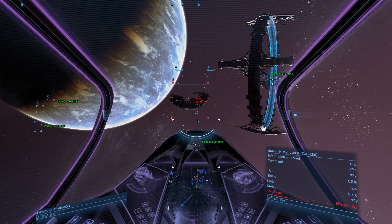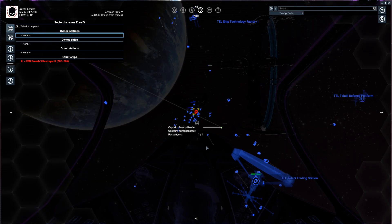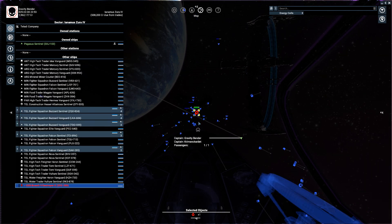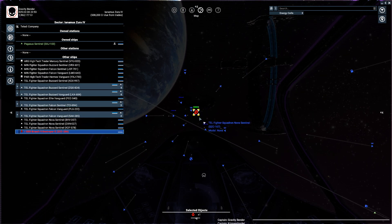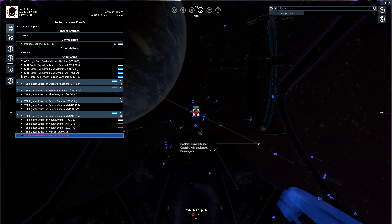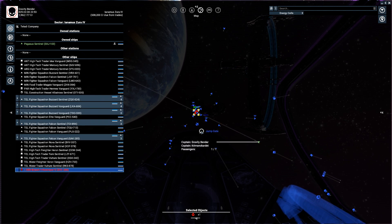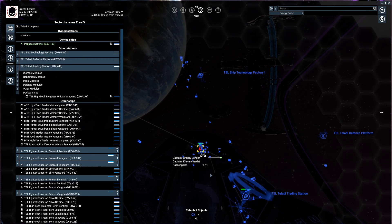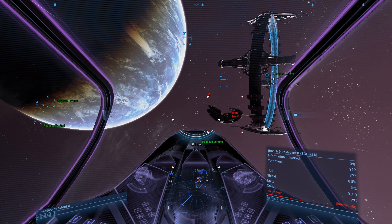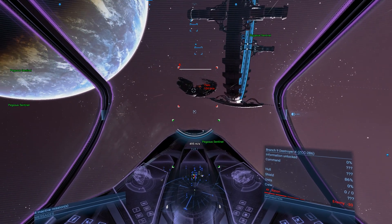In today's episode we are going to be checking a Xenon destroyer. I was at my Teladi station with my friends and apparently there is a Xenon destroyer that wanted to attack the Teladi company. I'm thinking that this jump gate probably leads to the Xenon sector, so we are going to have a little bit of fun with that.